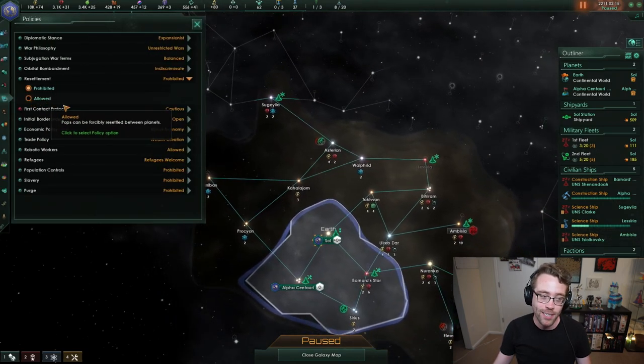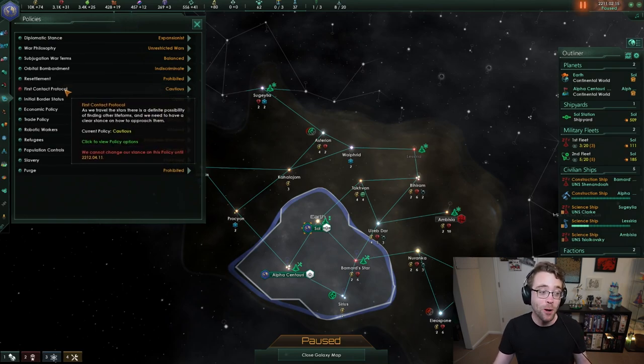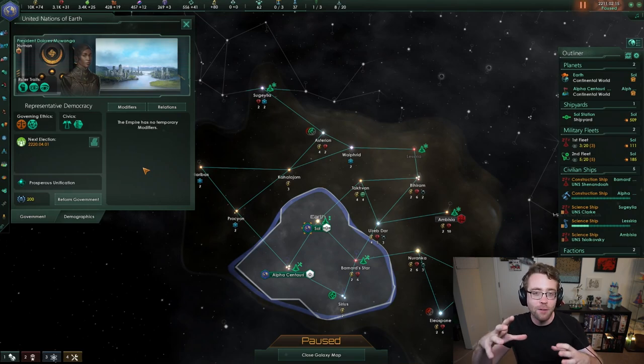Let's take a look at policies. We looked at policies during the last tutorial because we had that issue where the resettlement box on our planet was grayed out — because our empire believes it's not the government's right to tell a population which planet to live on. That is one of many policies. One of them, set at the very beginning, was our first contact protocol, which was proposed to us in a pop-up. But most of your policies have to be set manually.